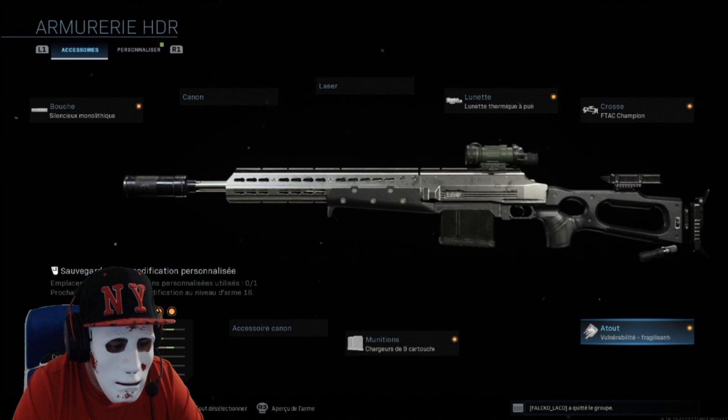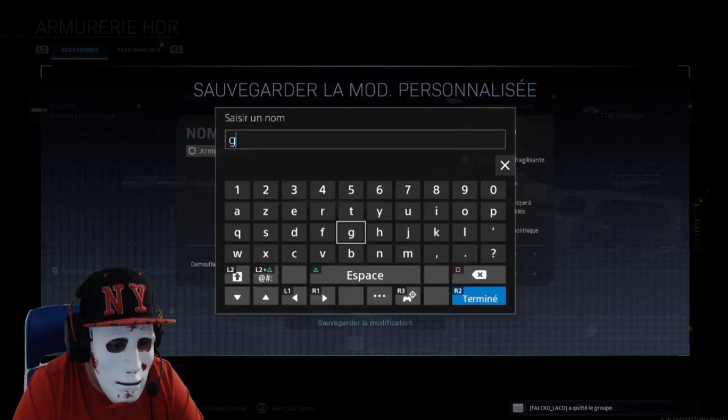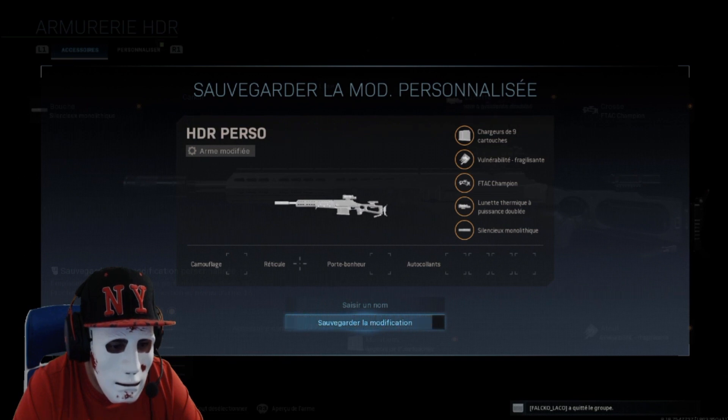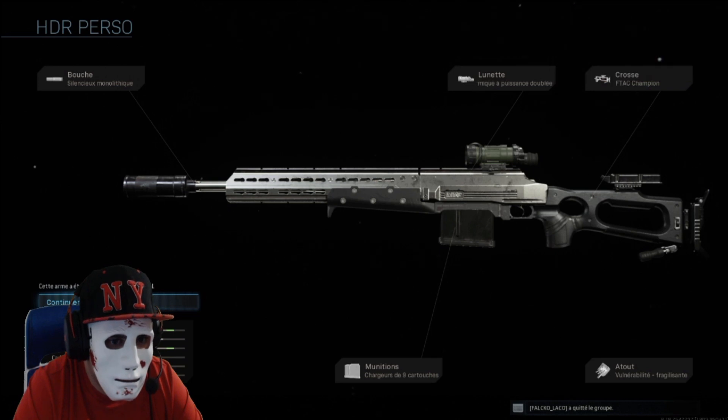Ensuite vous faites L2, le bouton en haut à gauche, vous faites Saisir un nom. Par exemple je vais mettre 'HDR perso'. Ensuite vous validez, hop, Sauvegarder la modification. Voilà, c'est sauvegardé sous 'HDR perso'.